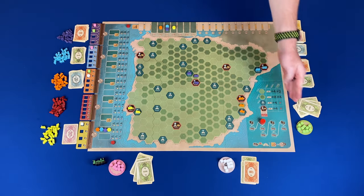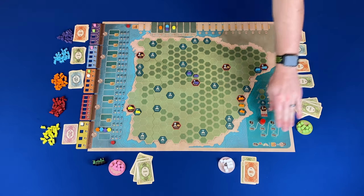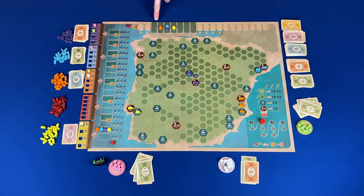Rounds would continue until the end of the last build round. At the end of the last build round, we would go into the final scoring. During the final scoring, you'll add your cash on hand to your total share value. Once all the players have added up their final score, the player with the most value is the best Iberian rail investor and wins Iberian Gauge.